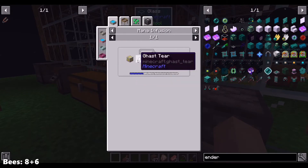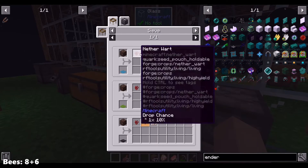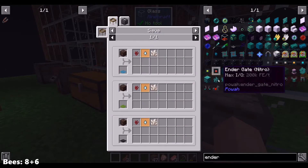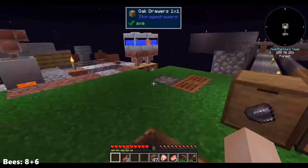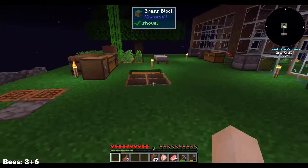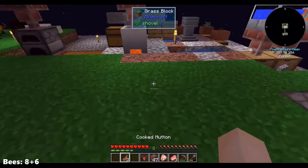Ender pearl — we could make it from a cast here. Soul sand. Diamond mesh. 2% chance. Is it likely that I will get it? Well, technically we could make a soul sand generator — quite easily actually.